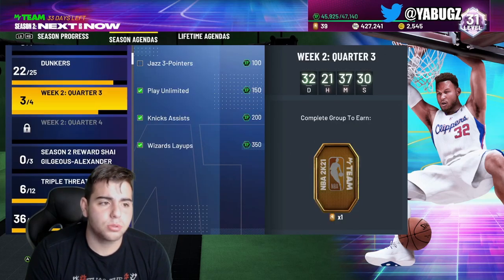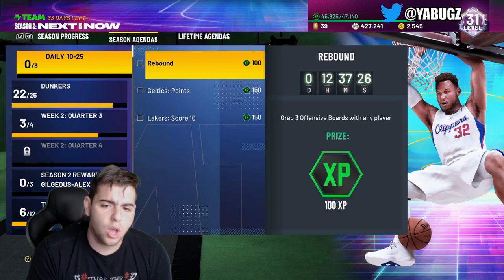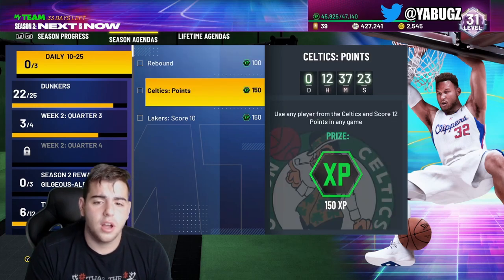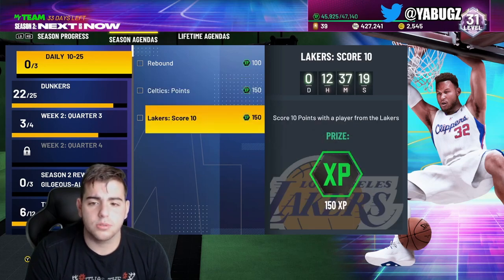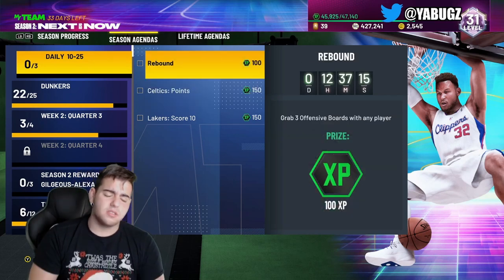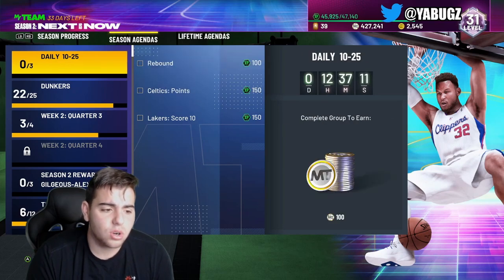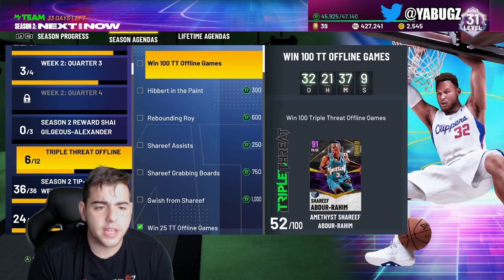This is where I am in the triple threats. We just got the new dailies: 3 offensive rebounds with any player — that's a little tough. We got use any Celtics player, 12 points in a game — that's easy. And then 10 points with a player from the Lakers. This one with offensive rebounds is kind of tough; I guess you could do it in TTO offline or online. Not totally sure about that one.